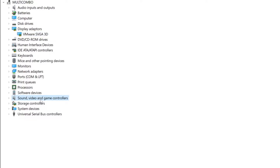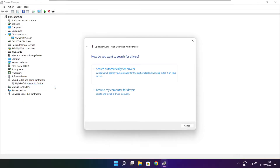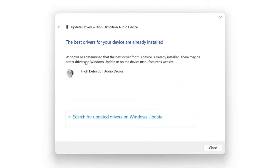Click sound, video, and game controllers. Select your audio device. Right click and update driver. Search automatically for drivers. Wait. Installation complete and click close.